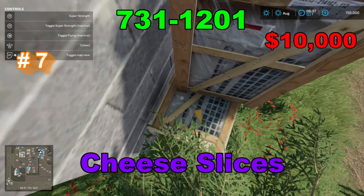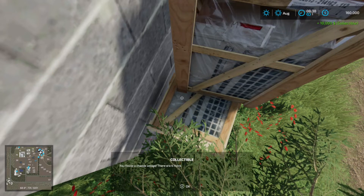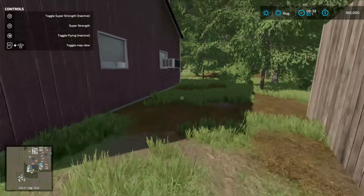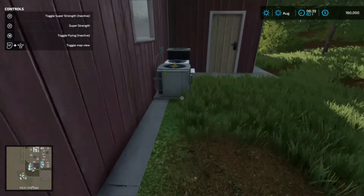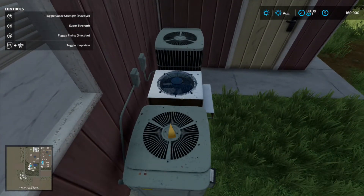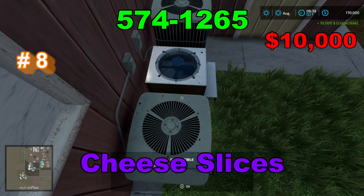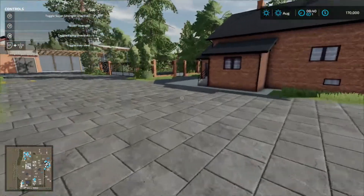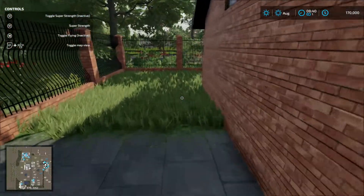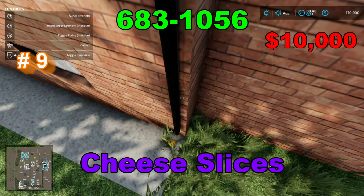Your coordinates are 731 by 1201. Your coordinates are 574 by 1265. Your coordinates are 683 by 1056.